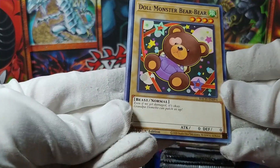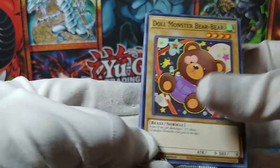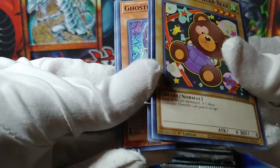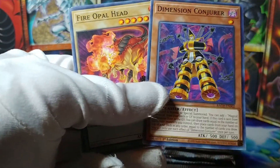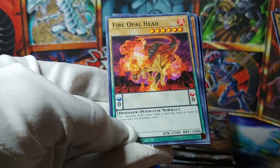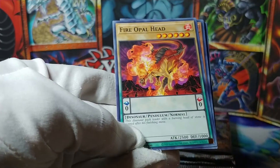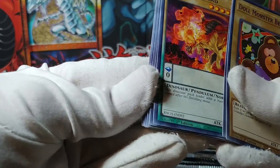Doll Monster Bear Bear — 'Even if we get damaged, it's okay. Grandpa Demeto can patch us up.' I wonder what that deck does; I guess I would know if I read any of them. Come on — Dimension Conjurer. And Fire Opal Head, a Dinosaur Pendulum — zero-zero, a Dinosaur Pendulum, that's an interesting one.